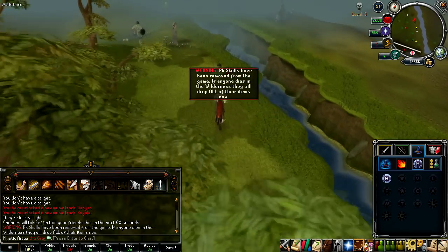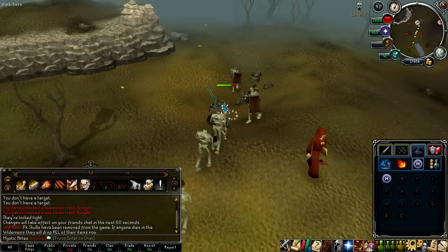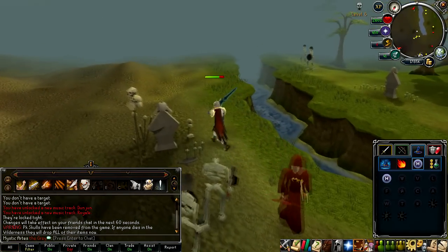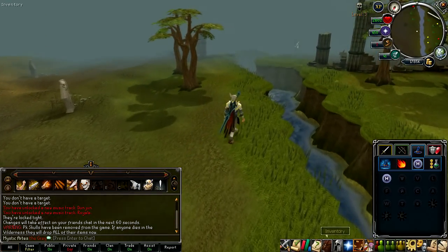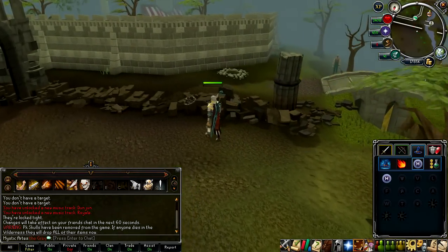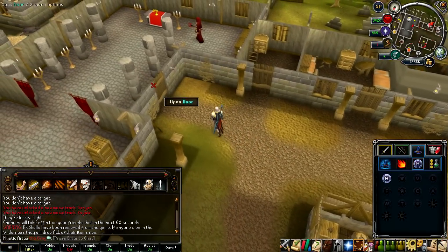Quickly talk to the Mage near the Varrock Chaos Temple. It is recommended to bank your items before going into the Wilderness as you could lose them. Notice the warning about no PK skulls. Once you're done, teleport back to Varrock and the Mage of Zamorak will now be present.